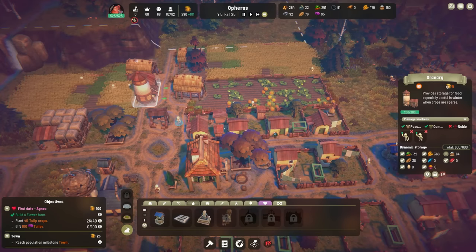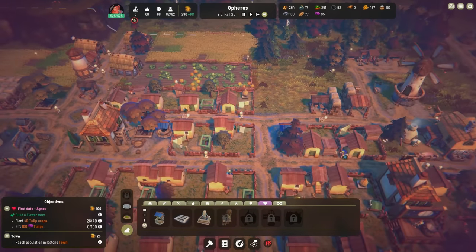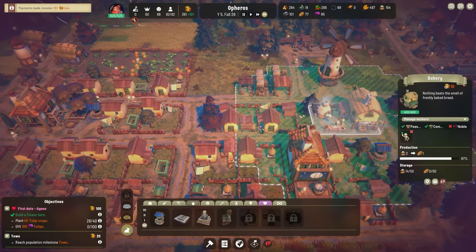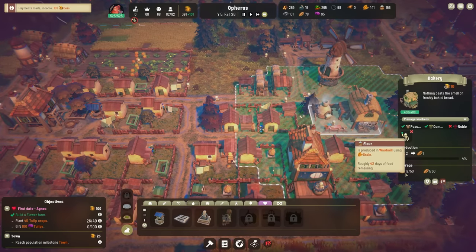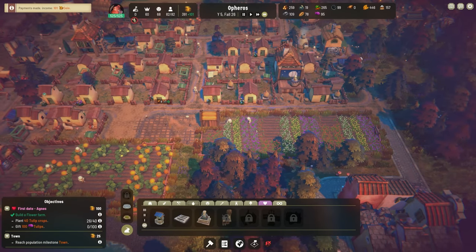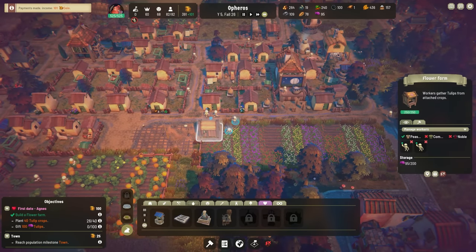Once we hit 100 tulips we can go ahead and progress our first date, I guess. Our granary is completely full here — hopefully this windmill is going to help along a little bit. I just don't understand how that got to one, you know what I mean? Not 100% sure. Did we get 100? 95 — darn.